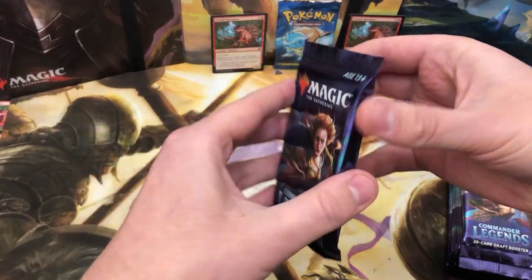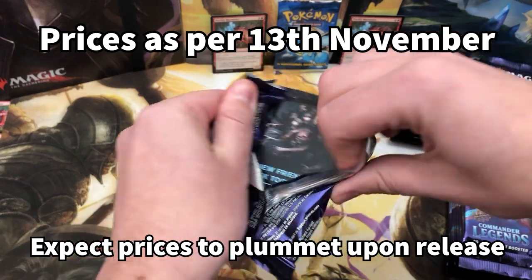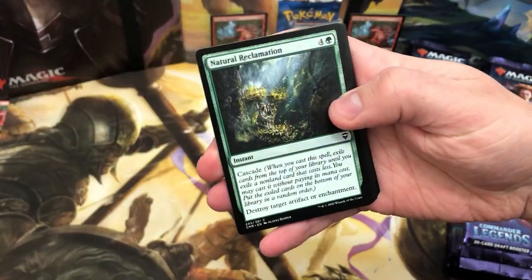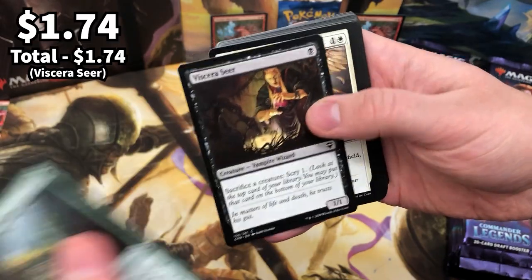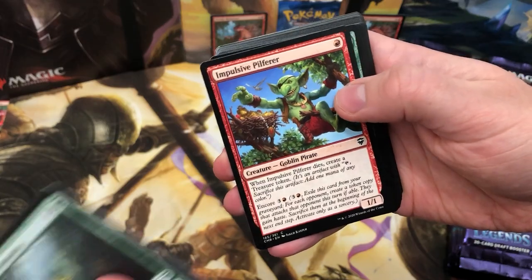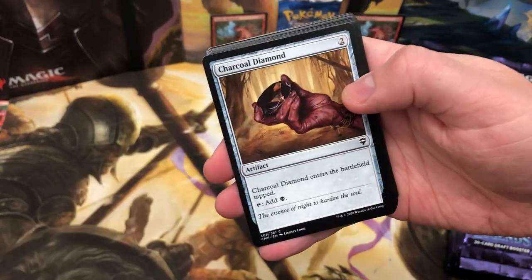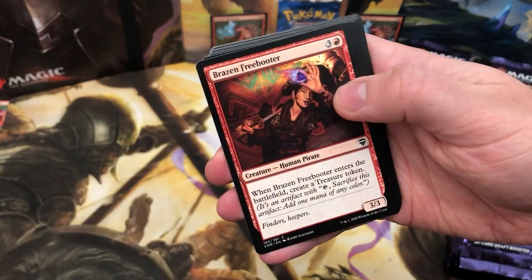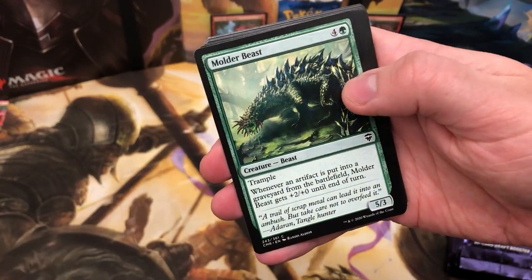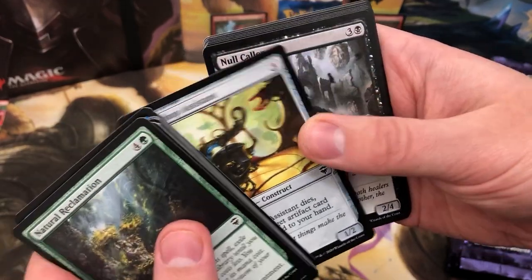Hello, my name is Lewis and welcome to Gathering the Magic. Today we have Commander Legends and I am so excited for this set. We've got 70 new legends in a set and it's obviously meant to be for draft purposes — draft three packs and then make a 60-card Commander deck and play with your friends.